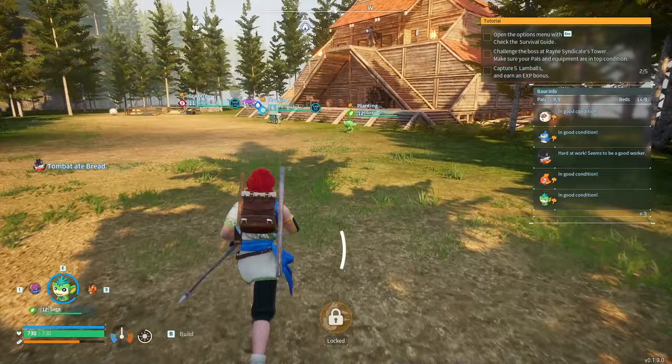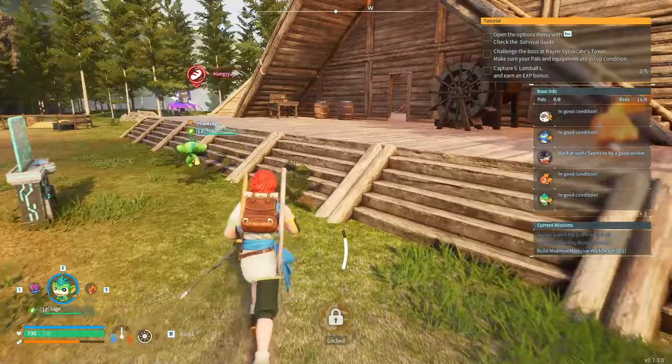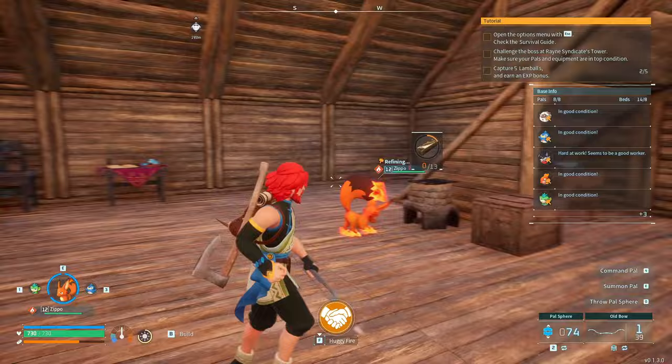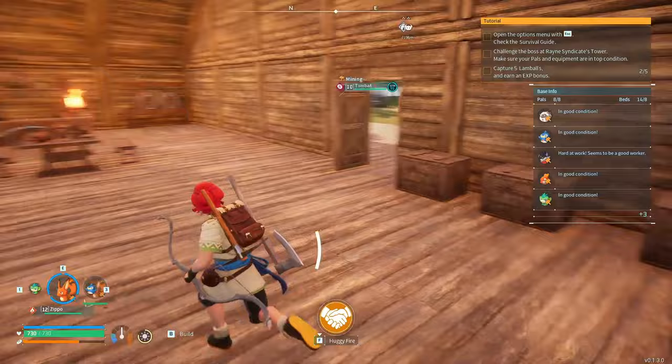Let's get this crossbow made and maybe this pelt armor. Sage, I need you - okay, that works. Zippo, you can finish off here. Alright fam, once this is done and probably some pelt armor, we're gonna gather up our boys and then we're gonna head down to the boss. Be right back.